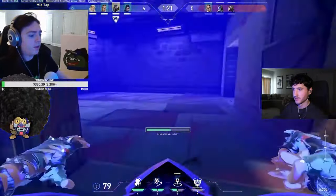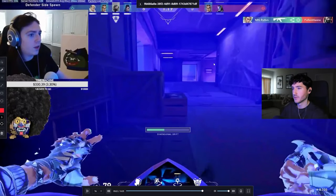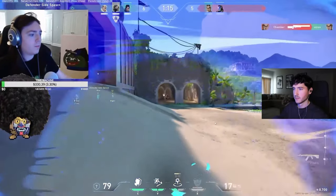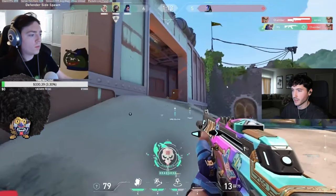Fight for tunnel — nice. The A player is catching the enemies rotating to B site. And then Chamber — I can't see the minimap clearly, but I'm pretty sure Chamber just didn't even hear him ulting here.